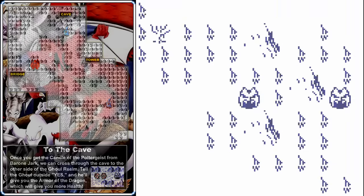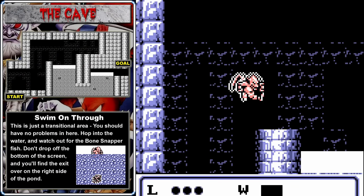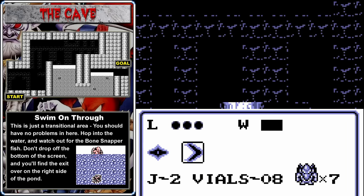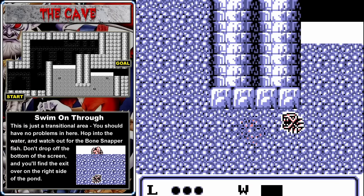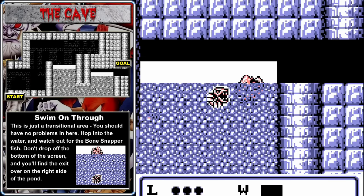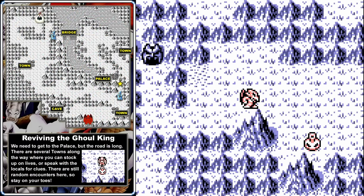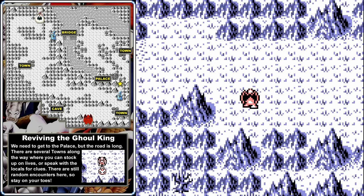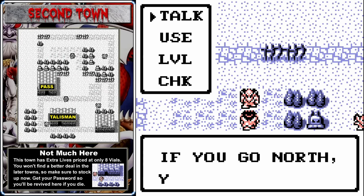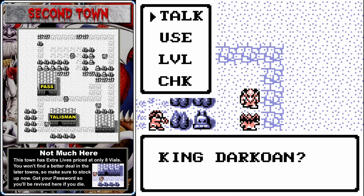Having a third hit point is extremely valuable because there are tons of enemies and traps in this game that deal two damage, making those no longer instant death. Once you have the Armor of the Dragon, make your way into the cave. The cave is a very easy transitional zone. Jump into the water here — you'll slowly sink down and can jump to avoid falling off the bottom. Watch out for the bone snapper fish and make your way through the exit on the right. On the other side of the cave, use your check command to pick up another extra life — a Talisman of the Cyclone.